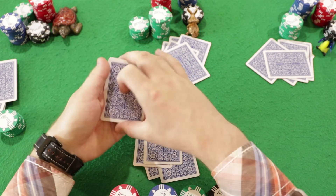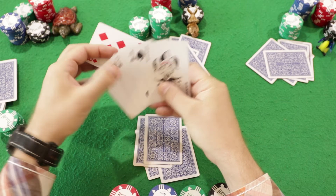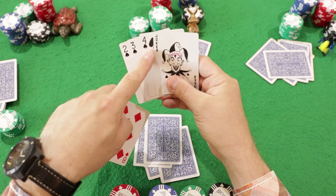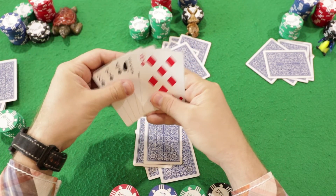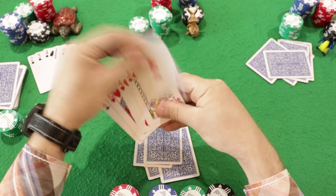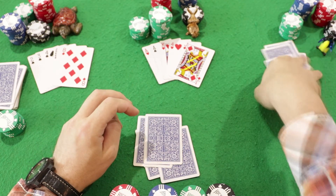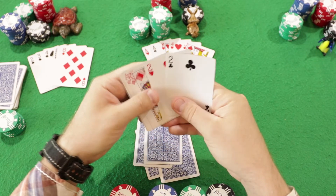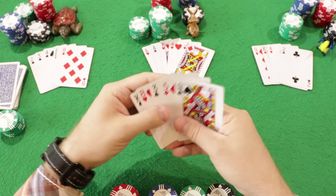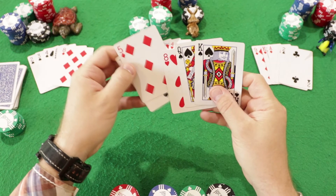The turtle has a joker, 2, 2, 3, 4 — with the joker she has good cards and could try for a straight flush. The rabbit has two aces, a king, a jack, and a four. The penguin has a pair of deuces and three diamonds — he could try for a flush. I have a queen, king, eight, five, and three — I'll play queen and king.